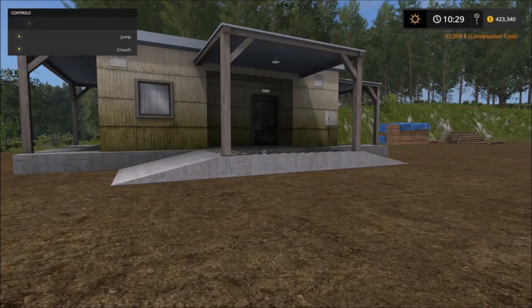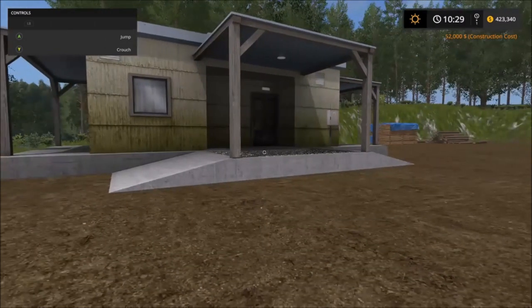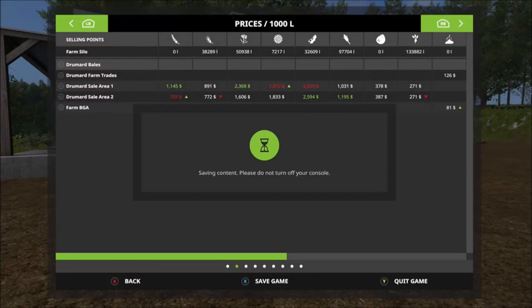After placing it, you're going to have to go in and save your game. See, I'm saving my game, and then you have to quit out. See, it doesn't show anything on the price list or anything at all yet.